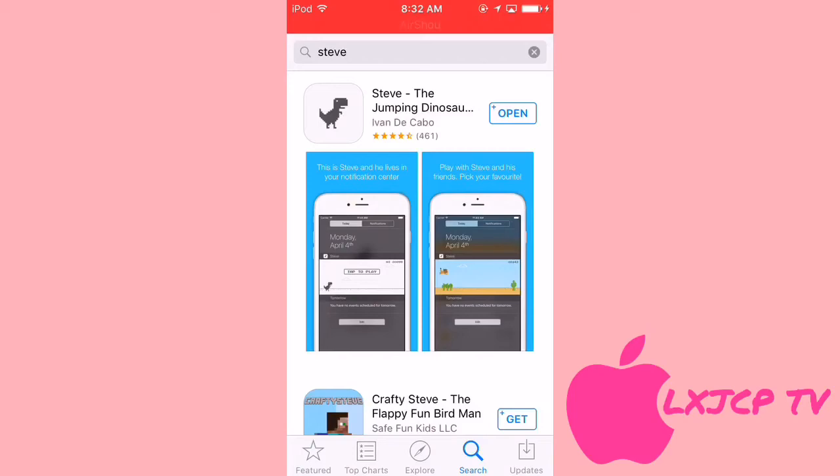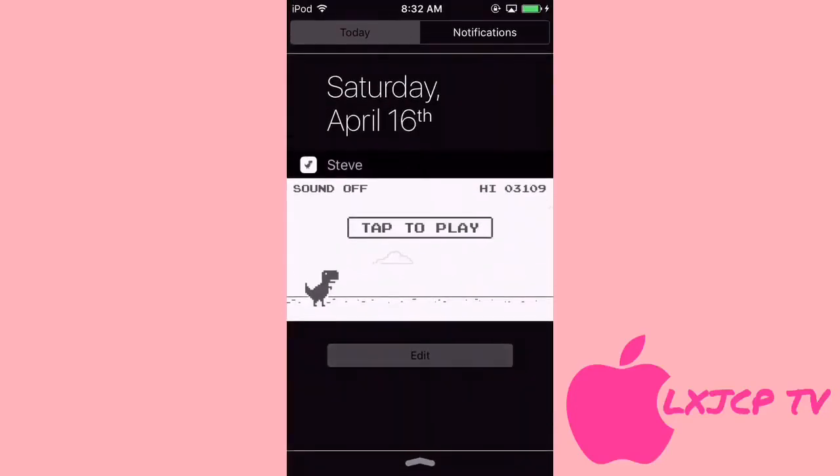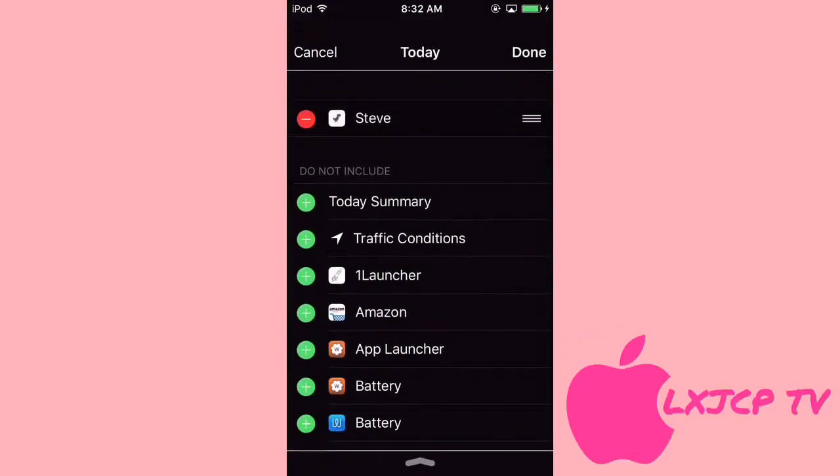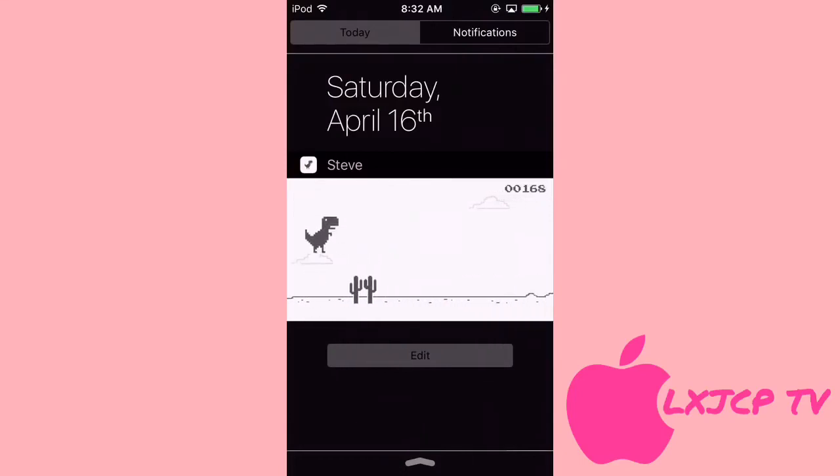Steve the jumping dinosaur — go ahead and download that. You don't need to open the app at all. All you do is just go to Edit, find Steve, add Steve into it, and then you have Steve right here. It's a really basic game.